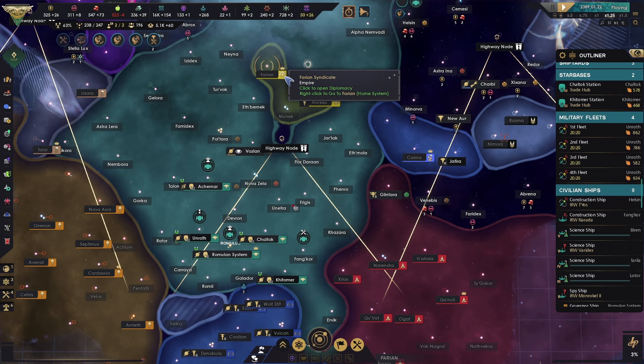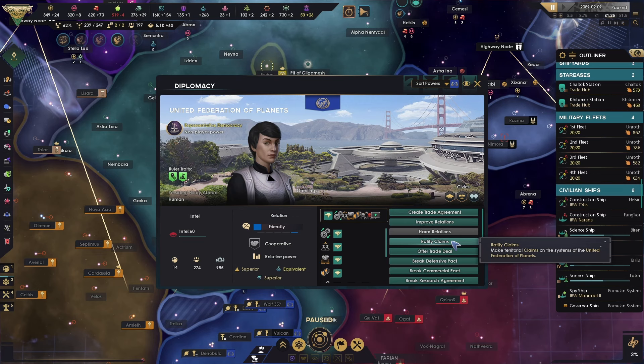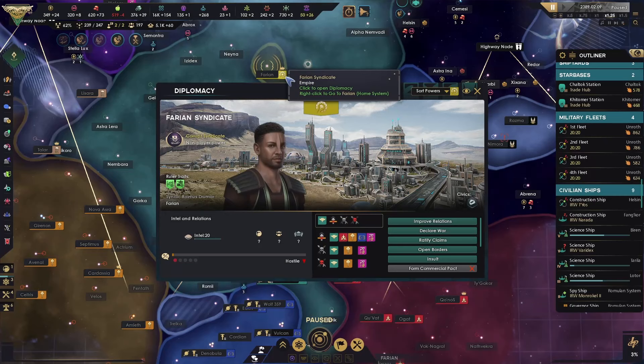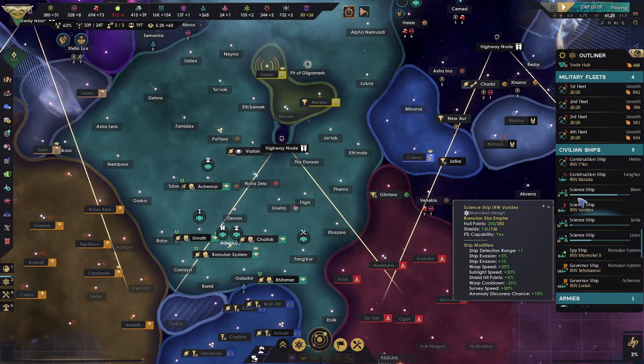Let's improve relations. Look here — the Federation, friendly. Let's become friendly with them so we can get our spy ship in, find out who actually gave the order. We lost a great military mind.